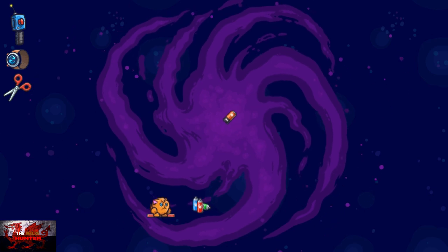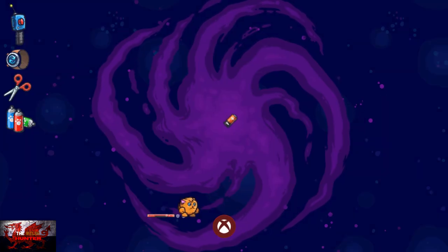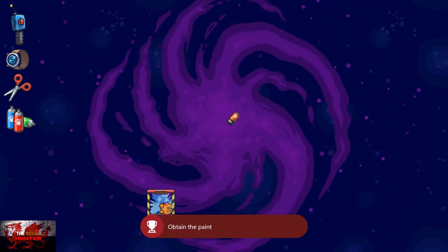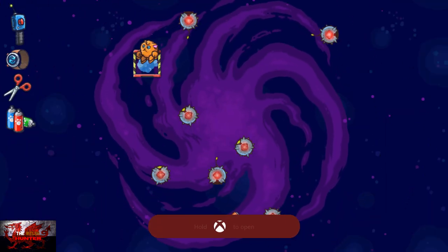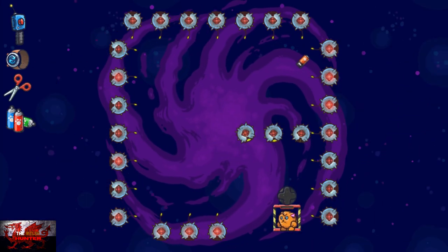This is the last time we'll be using the portal as we get to the next world. Immediately just go to the right and collect the cans of paint, and that is going to be the next achievement unlocked — as easy as that. Now we can just carry on, keep smashing your little cute fur ball through the portals.